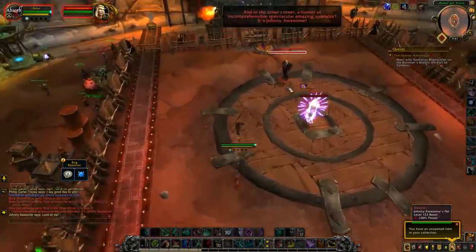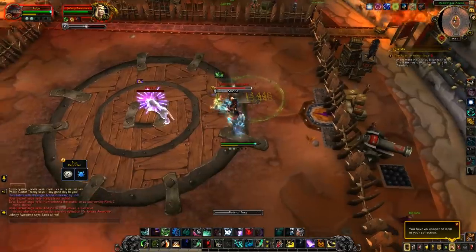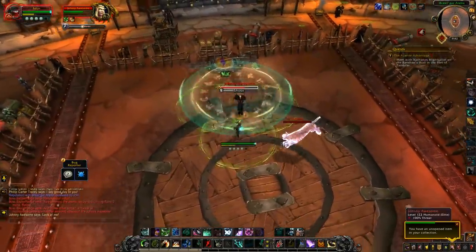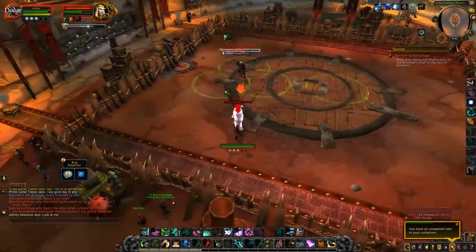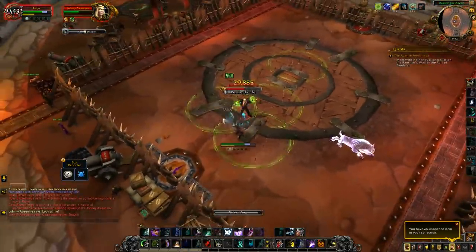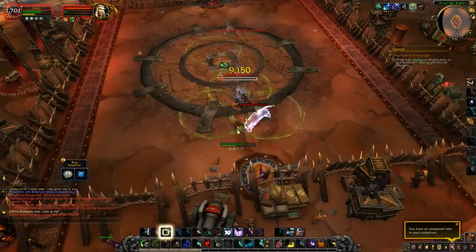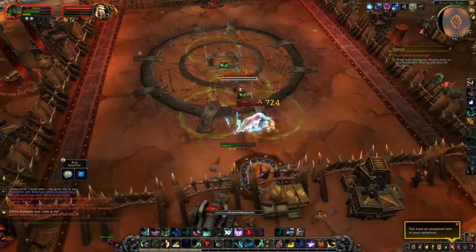Next up is Johnny Awesome — not too difficult. His cat will continuously attack you, and he'll put rain of arrows down on the ground, so be careful if you're melee as they can crowd the arena right on top of him. Try to keep a little room to still hit him. Eventually he does a kill shot with a long cast — when that happens, stand between his cat and him so the ability hits his cat. Then he'll start resurrecting his cat, which is when you can kill him off.